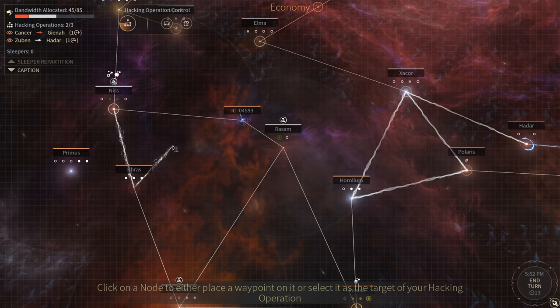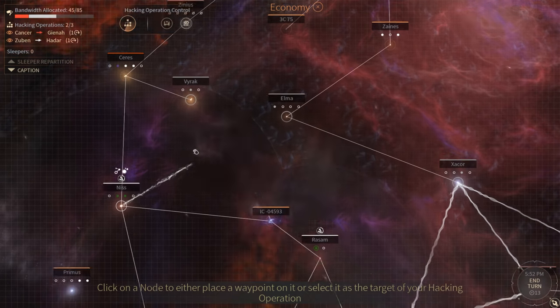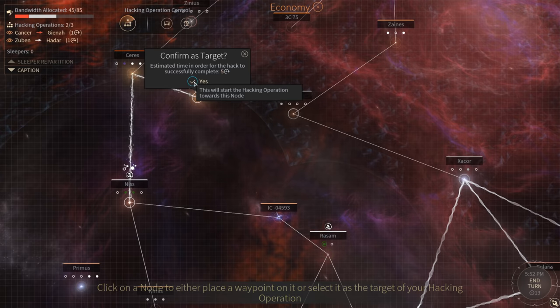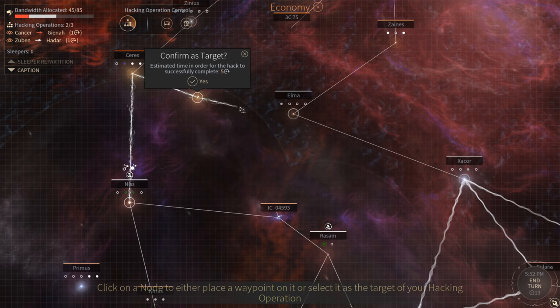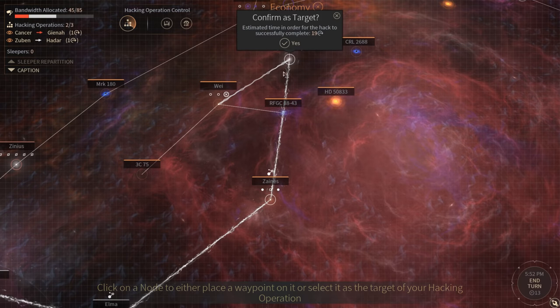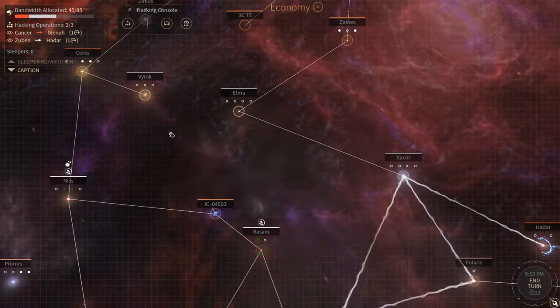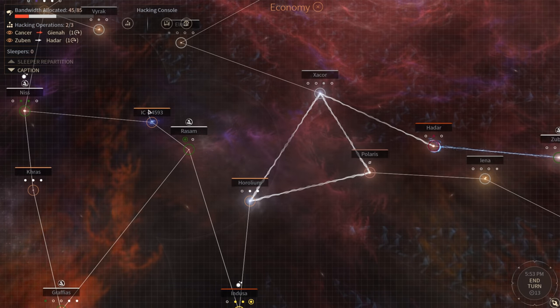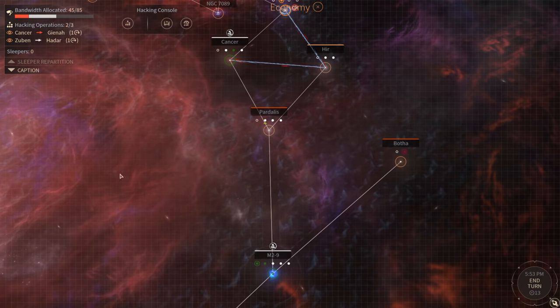Once you select where you want to hack from, you select what you want to hack. You can hack a minor faction and confirm that as your target, or you can keep left-clicking on other destinations, plotting a course to your final hack destination. Being able to plot the course of your hack is actually very important, for a reason I'll show you right now.